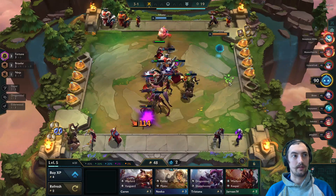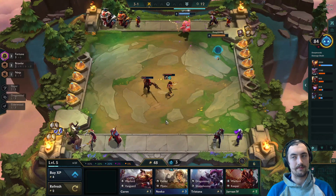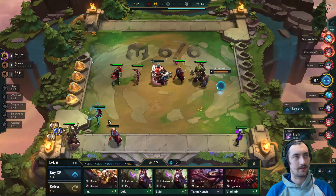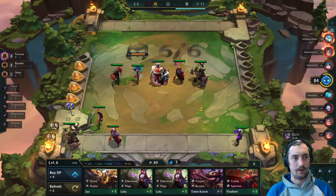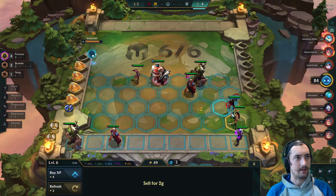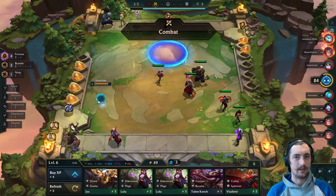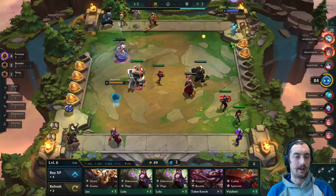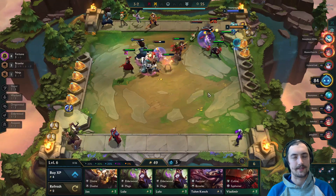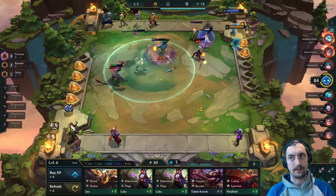Everyone's gotten a pretty strong board out here. This Katarina with Gunblade is about to do a ton of work — yeah, not much you can do about that. It's 3-2 now, we should be able to go up to six. We're level six with 49 gold. Putting this Katarina in doesn't make a ton of sense because we're not going for six fortune and she's not making use of the assassin trait — that's probably a blunder.